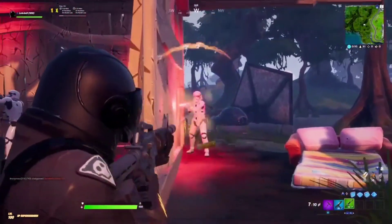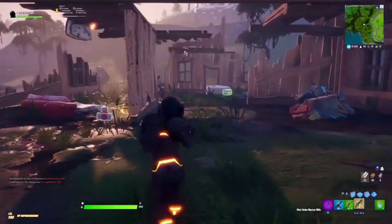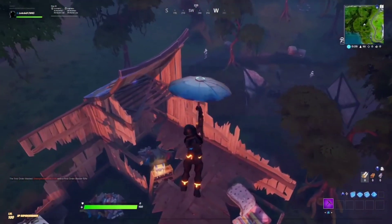I'll show you what you have to do to get them, how I killed someone with it — because I'm not a good player — and if I can kill someone with it, it's like OP or just really good. So basically, go to the top left corner of the Slurpy Swamp map.